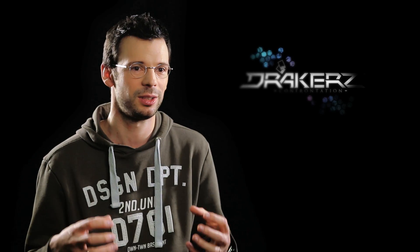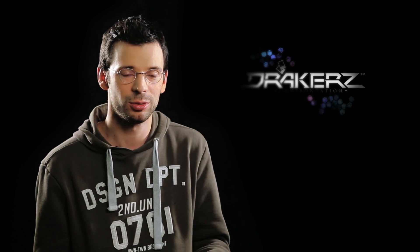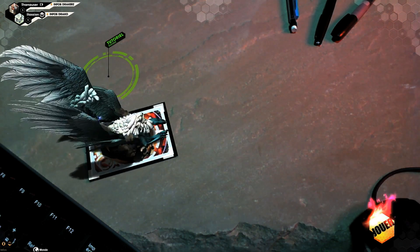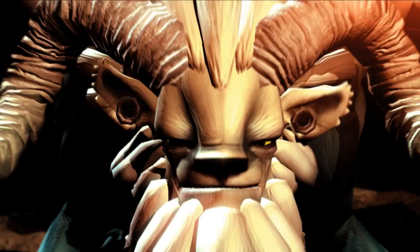We didn't put backgrounds in, no special environments, so it's completely all about the creatures. The whole thing — the project itself — is based on the creatures. A draco is basically like a sort of chimera, a mixture of gargoyle and chimera, a creature of the imagination. It has to be an animal that can fly, and that's why almost all of them have wings.